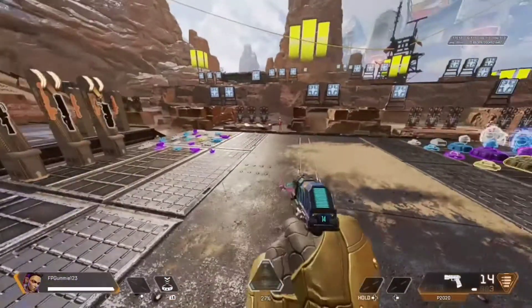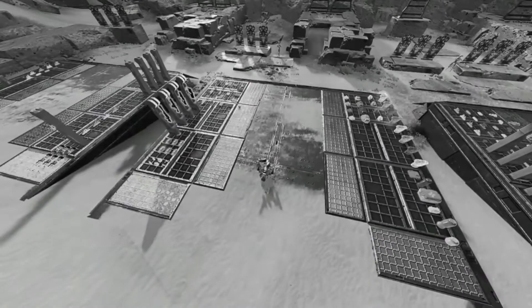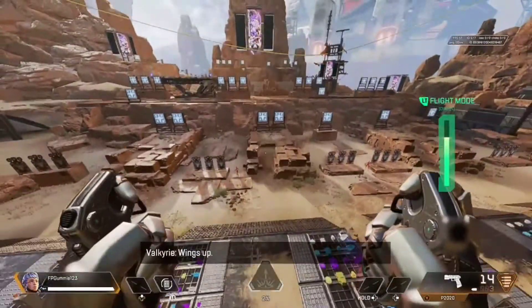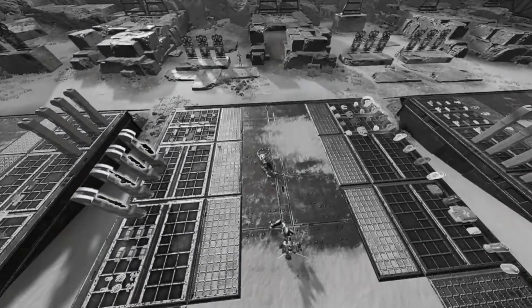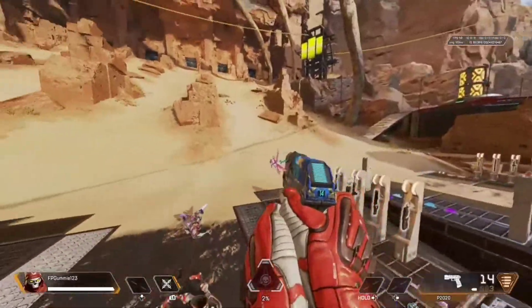Hey guys, welcome back to another video. Today I'm going to show you how to do the low gravity glitch. First, you want to pick Valkyrie. When you're Valkyrie, you just want to fly up in the air, just like I'm doing on screen, and then you hurry up and change whatever legend — you gotta minimize the legend — and you'll finally have low gravity.